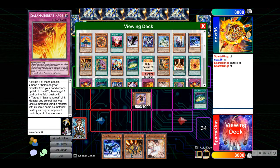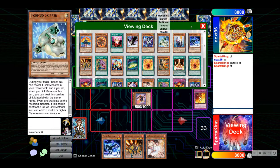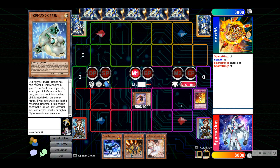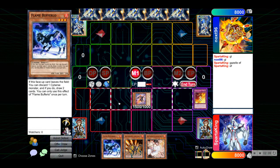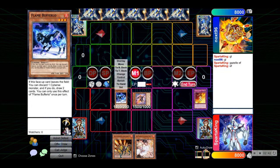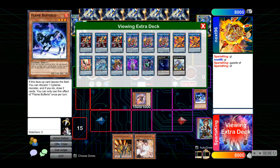I want to go for Rage right now — Rage can be pretty powerful. Then we are going to normal summon Buffalo and link off the Buffalo into Baylink.